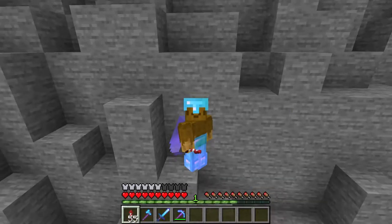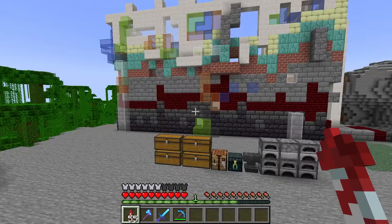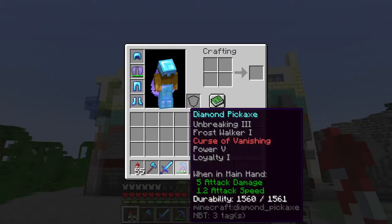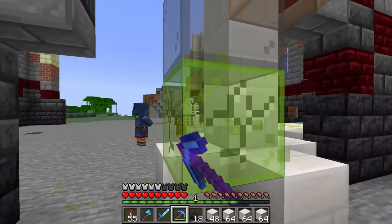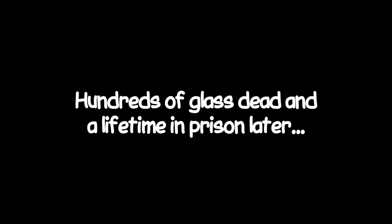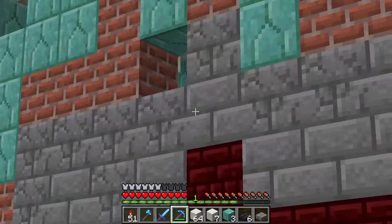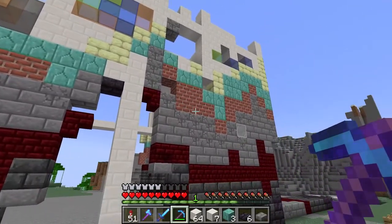I'm looking over our build and it just looks a bit messy, but it'll be such a shame to break off those blocks and all that glass, because I don't happen to have silk touch on my pickaxe, so all of this glass is just going to go to waste. Oh well, it's for the build, right? Wow, beauty really is pain. But boy, was that worth it. This build is spotless — really cleaning up those finishing details is what has brought this build together.